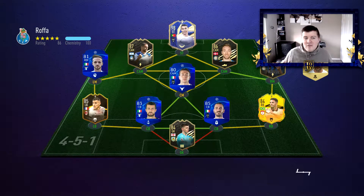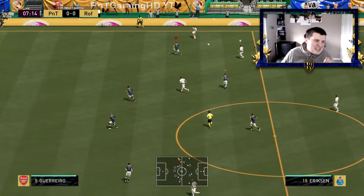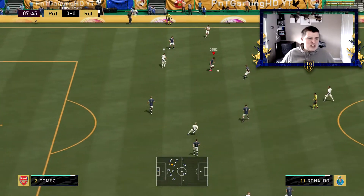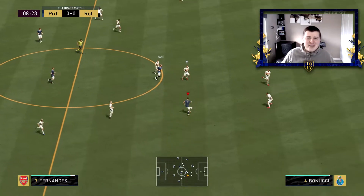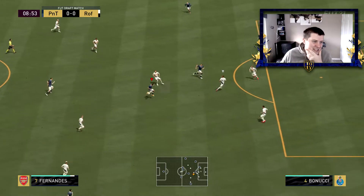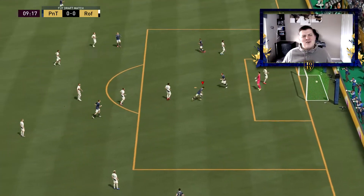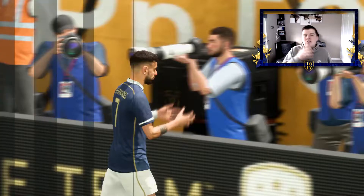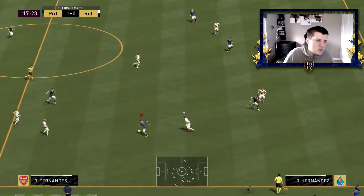In the first half you'll see how Bruno Fernandes plays. We're up against a very good player team with Cristiano Ronaldo up top. Bruno Fernandes does a nice rainbow flick and then look at this volley — the goalkeeper had no chance at all. We'll quickly look at the goals he scored and then go into more of a stats-based conversation.